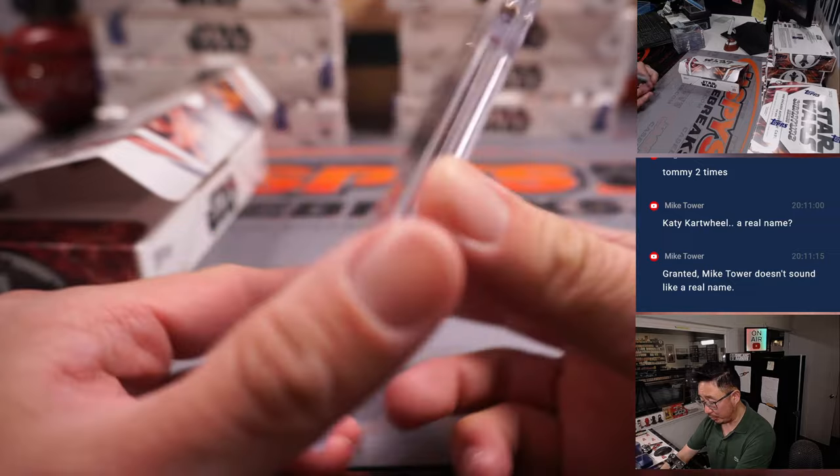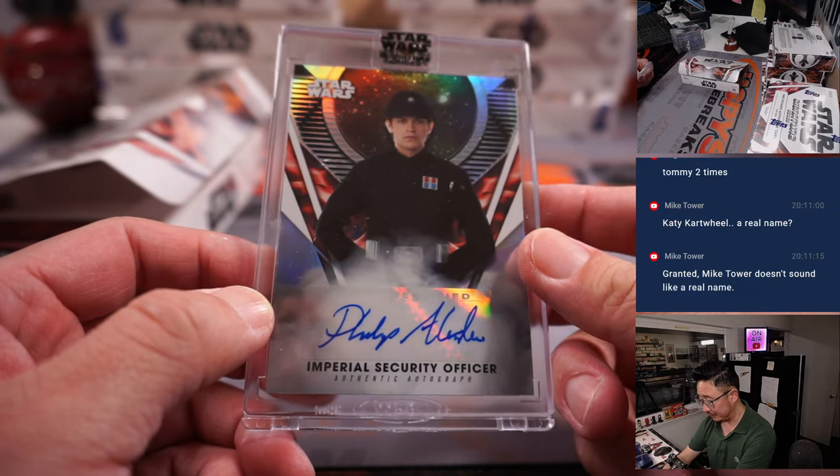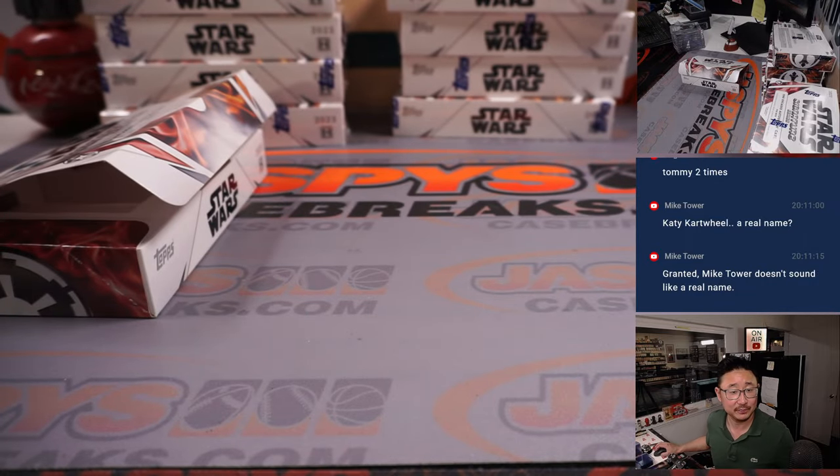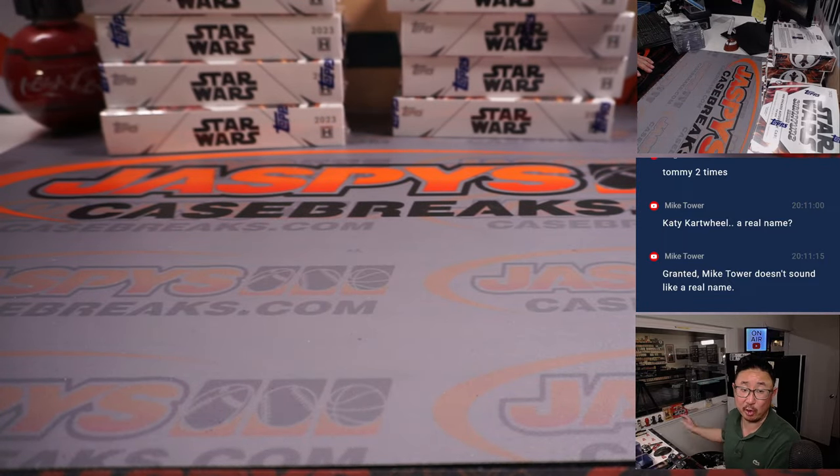Then we've got the Imperial Security Officer from The Mandalorian — Philip Alexander. That Imperial Security Officer is for Kevin Benedict.